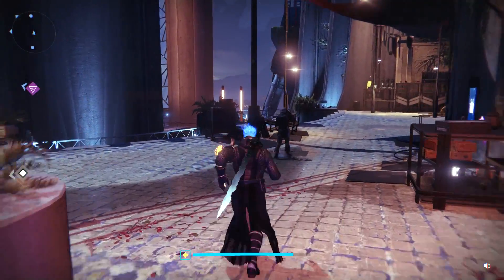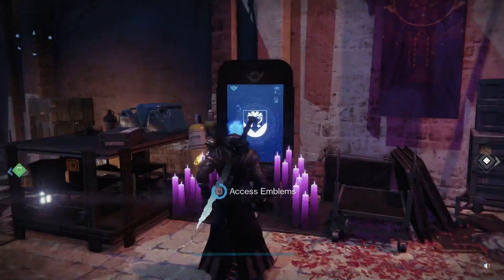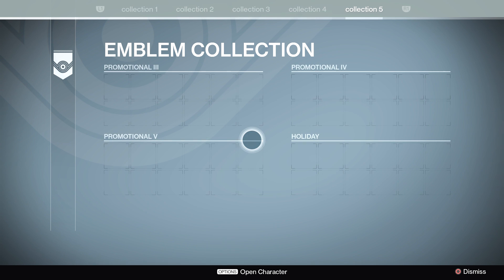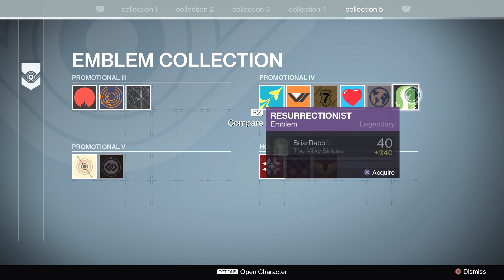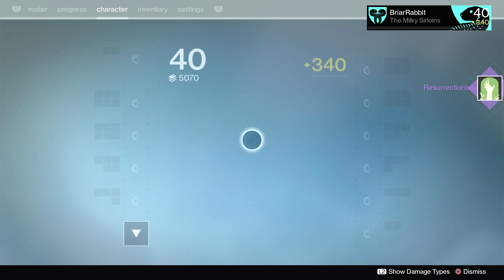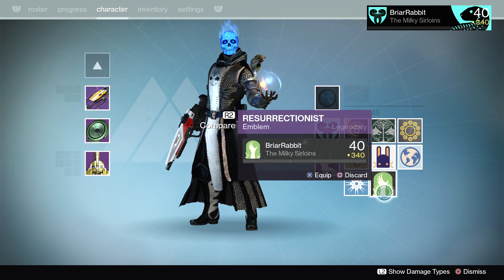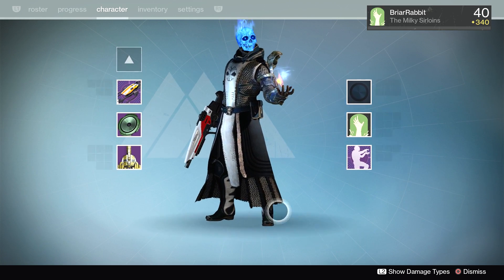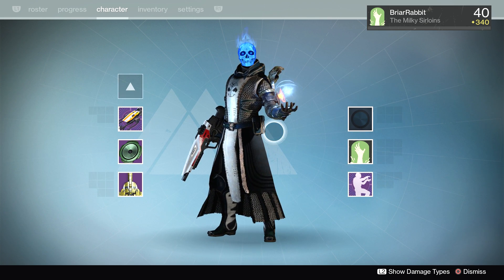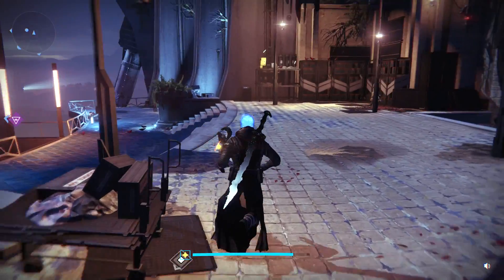Let's go see the speaker first since he's the closest. But real quick, let's stop by the emblem kiosk because I got a surprise in there. If we go all the way to Collection 5, you can see the new Resurrectionist emblem. Bungie is offering this — if you buy something from the Festival of the Lost portion of the Bungie store, you get this for free. I love the hand coming out of the ground, zombie style.